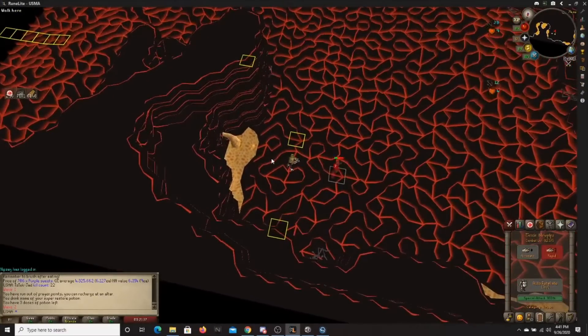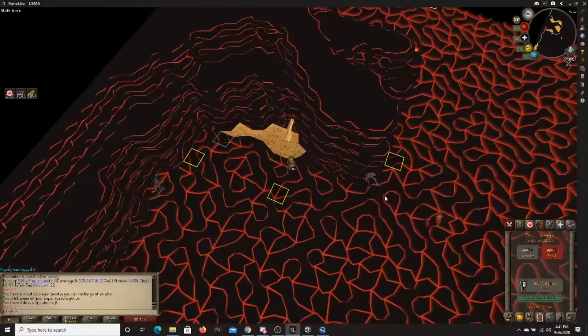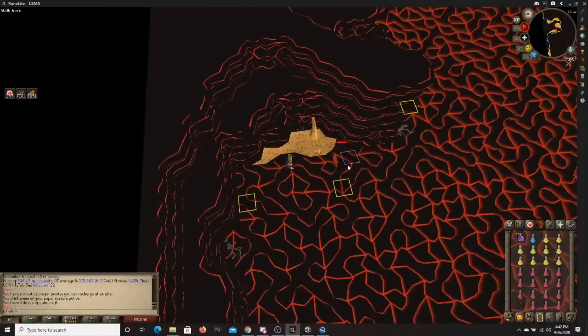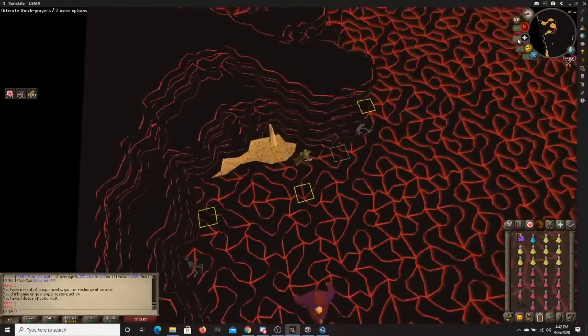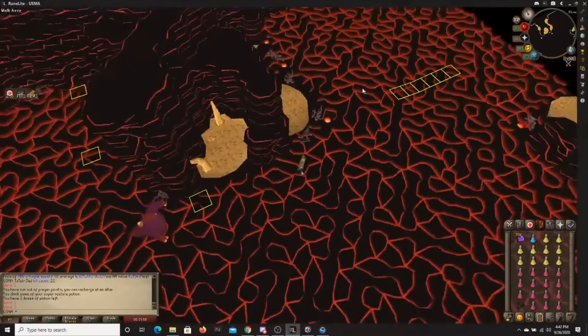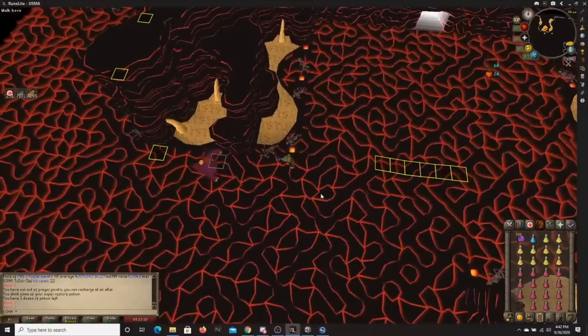This first clip will go over waves 1 through 6 quickly — basically it's just going to be a lot of these little birds. Kill them as fast as possible because they drain your prayer. They already drained my prayer when I was showing you which tiles to mark, so kill the birds as fast as possible and save your restores.